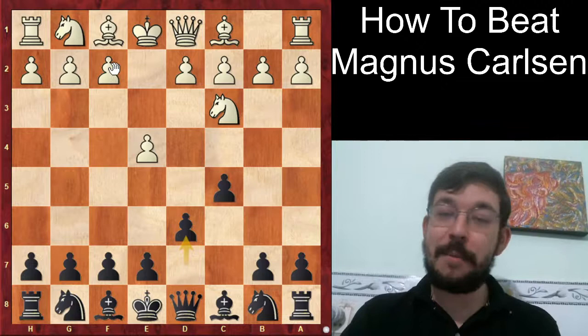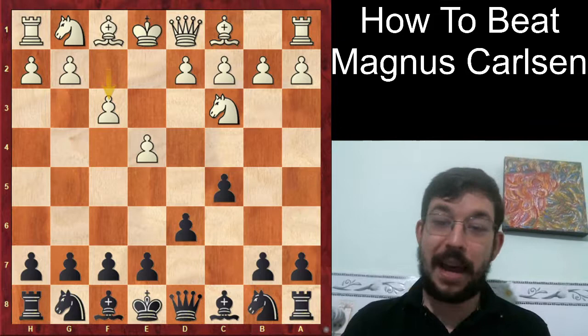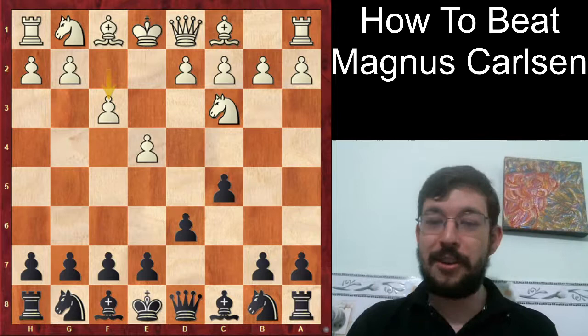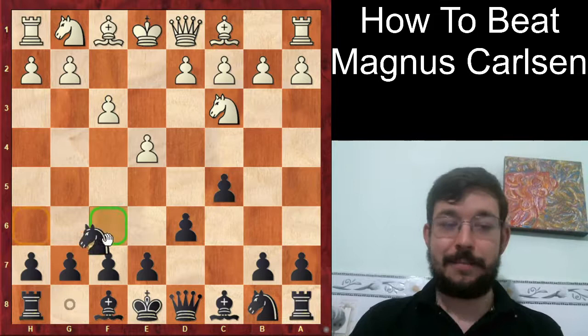Step 1 is to get Carlsen to play some weird opening like the move F3. The idea of F3 is mainly just to get the opponent out of theory - to make them say, okay, you prepared your knight-off for 100 moves, so I'm just going to play to get you out of book.